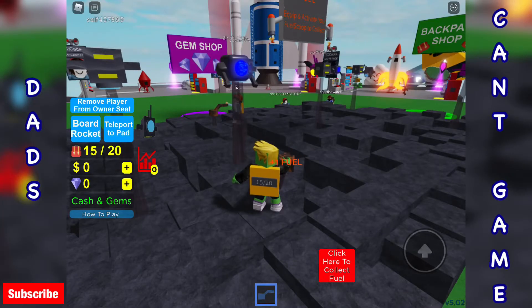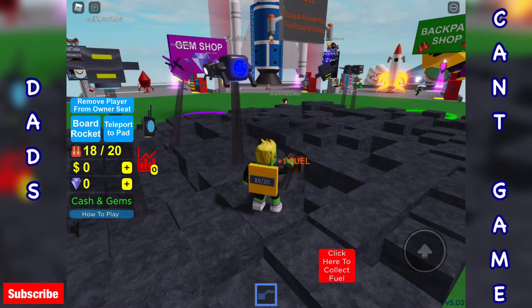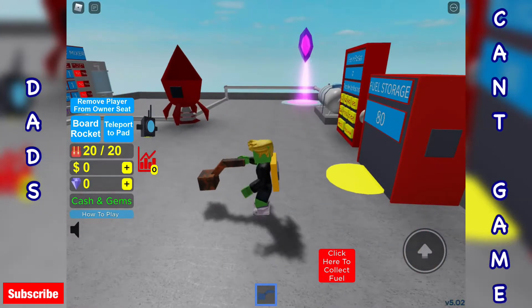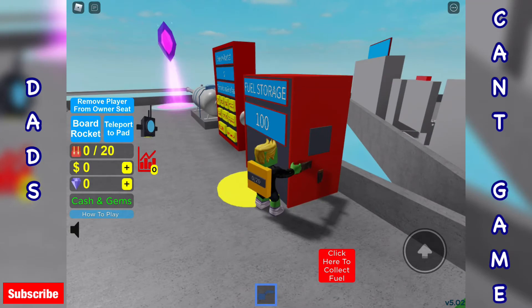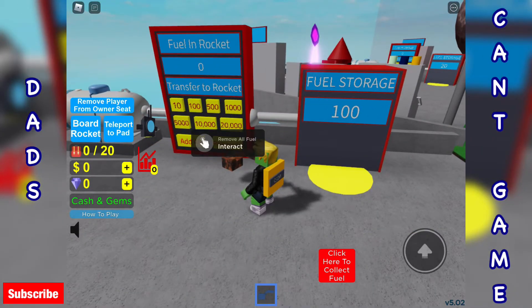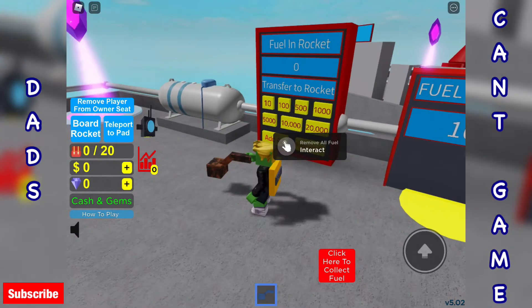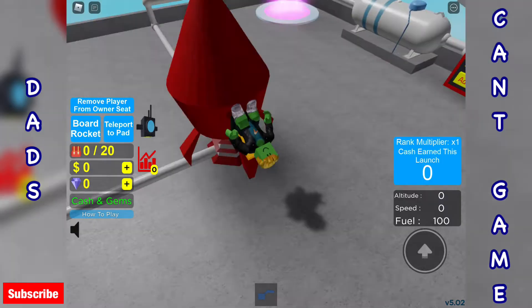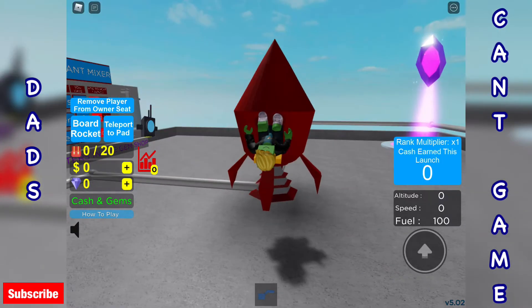We're just about to hit 100 fuel. Teleport to pad. We've got 100 in storage. Now I assume I need to transfer it here. Oh, there we go. I think we've done it.